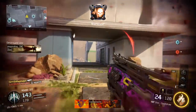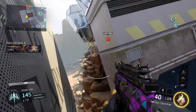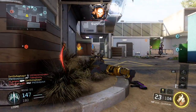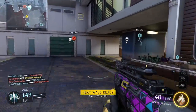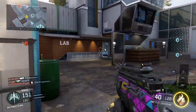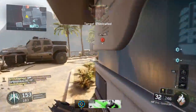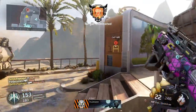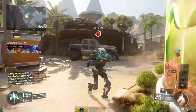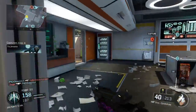Ace secure. Hostile care package overhead. Losing Alpha. Securing C. Enemy has Alpha. C secure.